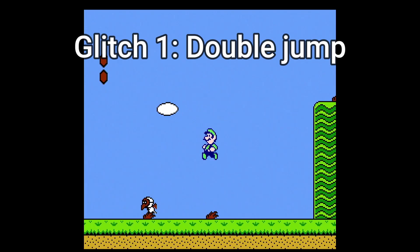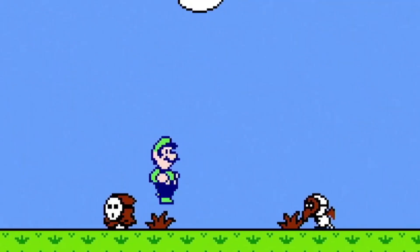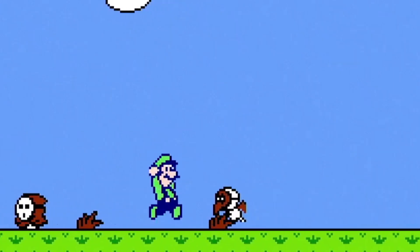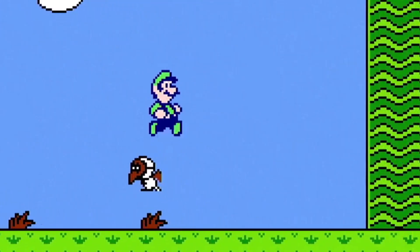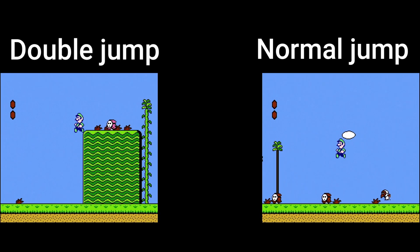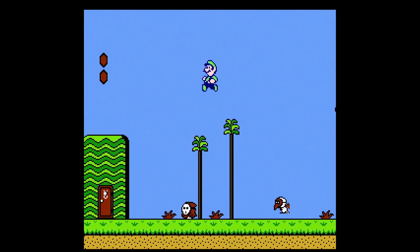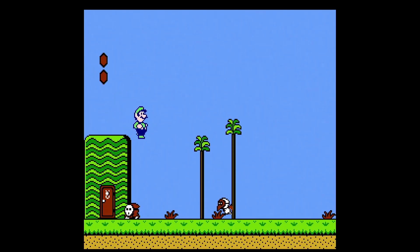This double jump glitch is really easy to pull off. All you gotta do is right before you hit an enemy, spam the jump button, and you should double jump in the air. Here's what a normal jump and a double jump look like together side by side. This glitch is easiest to do with Luigi, but you can also do it with other characters as well.